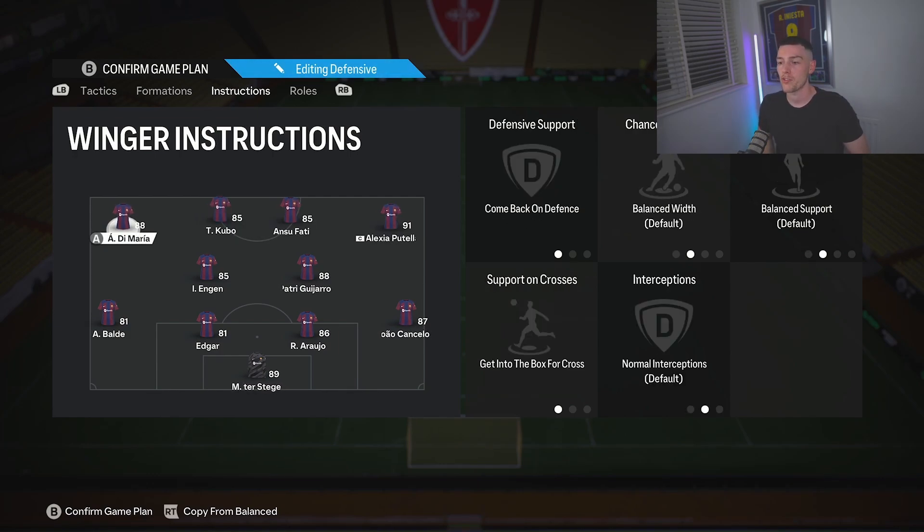The left wing and the right wing are both on the same instructions: come back on defense, so they're going to defend in the wing areas when you don't have the ball, and then get into the box for crosses. They're going to support at the back post and get involved in plays when you're attacking, giving you another shooting opportunity when you're in the box.